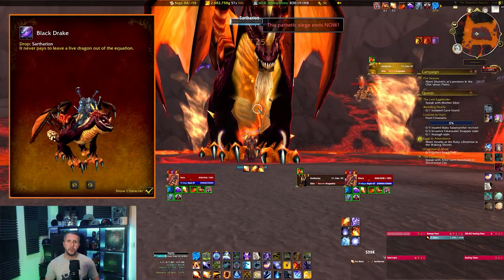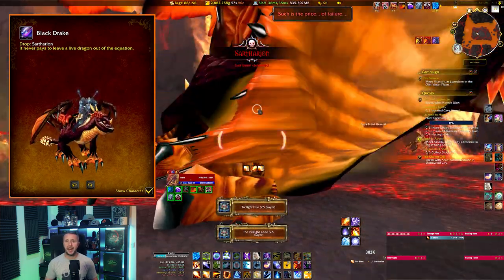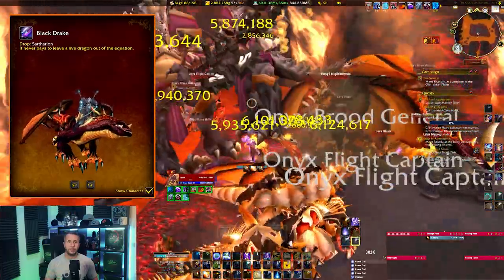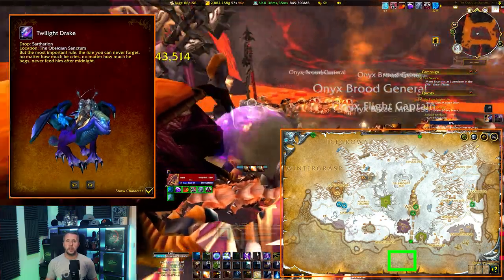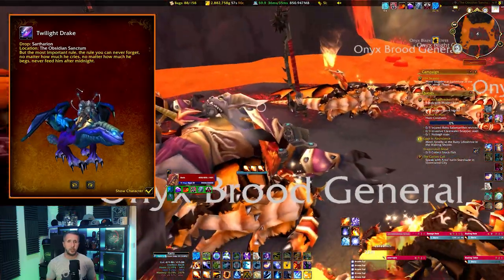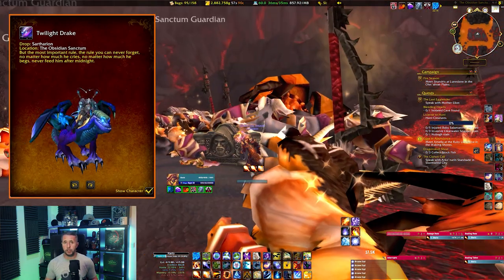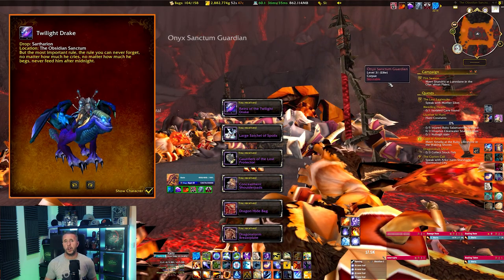Some of these drops are guaranteed first time, and this applies to the Black Drake and the Twilight Drake. Head to Obsidian Sanctum under Wyrmrest Temple in Dragonblight at 59.56, and complete the achievement The Twilight Zone 25-player by setting the raid to 25-man and killing Sartharion without engaging any of the other bosses. This triggers the achievement needed to drop the Twilight Drake. For the Black Drake, which drops from the same encounter, you have to do the 10-man version, so it might be worth doing this on an alt.